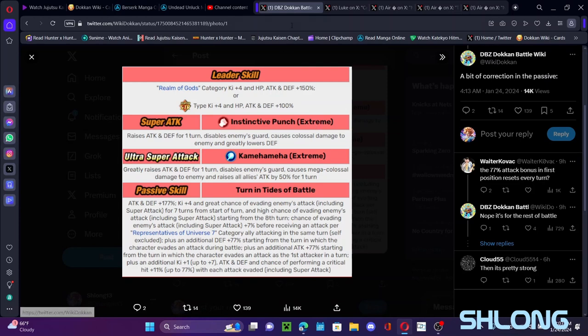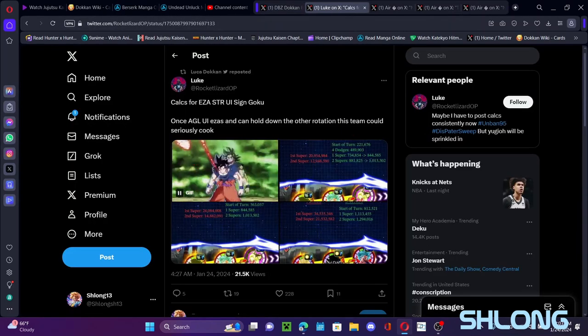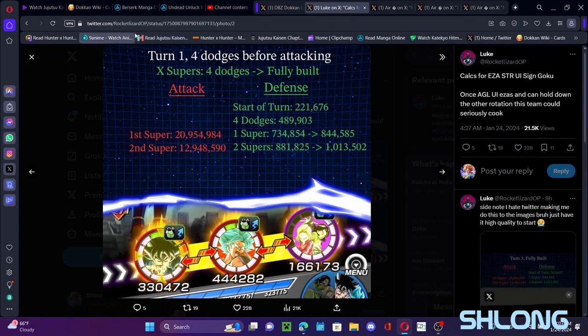His stats are amazing too. Someone already did the calculations for us. Turn one with four dodges before attacking: starting defense is 220K, with four dodges going up to 489K. His first super will hit 734,000 defense going into 844,000. His second super charged gives 881K into 1,013,000 defense. This is turn one with only four super attacks and two supers done. His attack stat will be 20 million on the first super, and 12 million on the second — which is ludicrous.